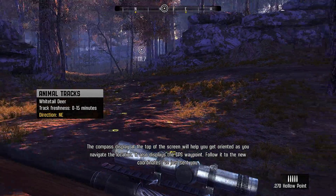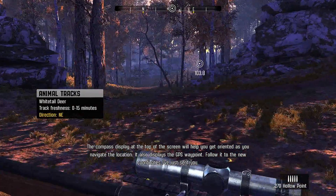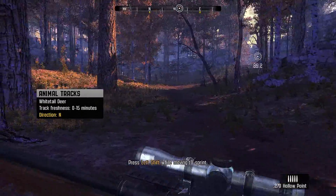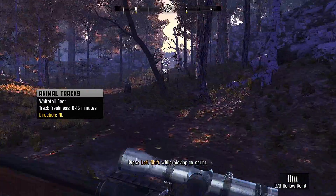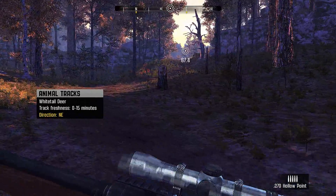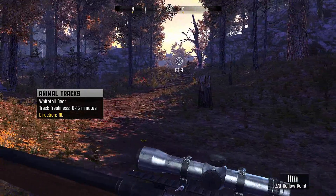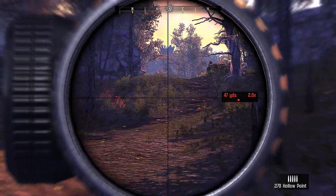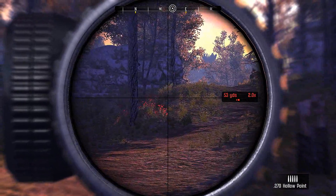Head to that waypoint and see if you can't spot that buck — he should be just up ahead. If you know where he is, why don't you shoot him, buddy, instead of leading me on a fucking treasure trail through the woods. Step softly now. Move when the animal is moving. This is cool. Oh, you can see around the scope too — it just doesn't black it out. That's awesome.